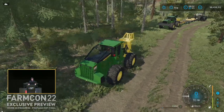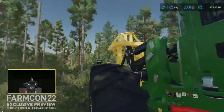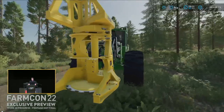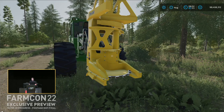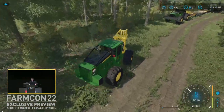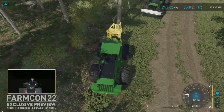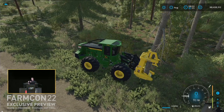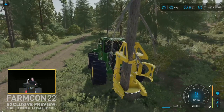Here we have the John Deere 843L, also shown on the live stream. It's a feller buncher, which means it cuts down a couple of trees. It's a bit different from the harvesters, which can take a full tree. This one is mainly used in the U.S. and they can actually take more than one tree and put them wherever you need them. This piece of equipment is used more for cutting down a couple of trees, transporting them to where they need to go, and then dropping them.